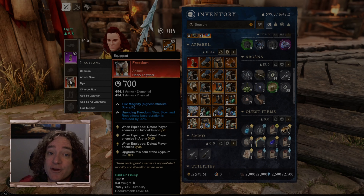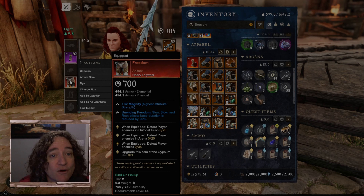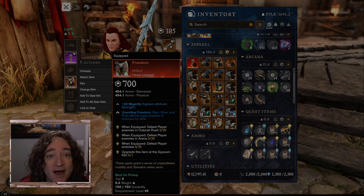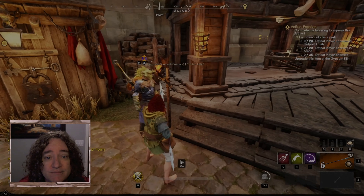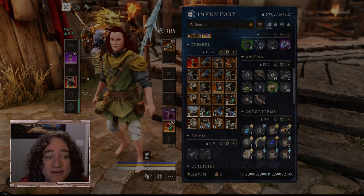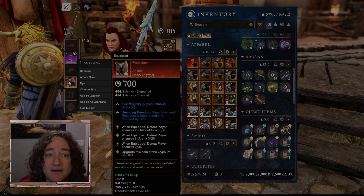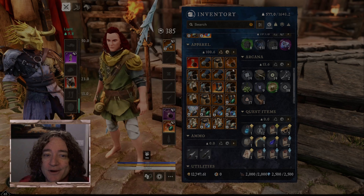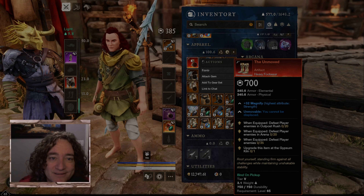How do you acquire the freedom pants? They're acquired through PvP. I acquired mine after completing 65 tracks — I'm now on track 66, and there you have it. Progression is related to PvP. If you were wondering, it's the same as the unmoved. Thanks for watching, take care, and have a good day.